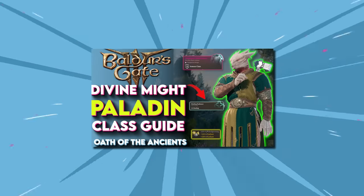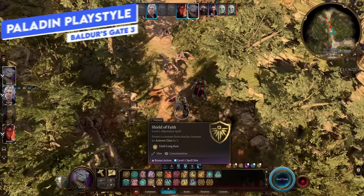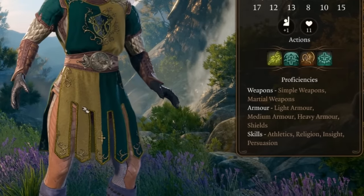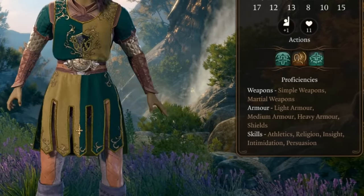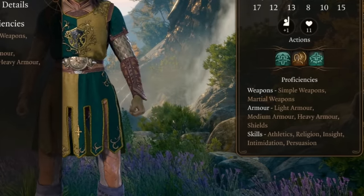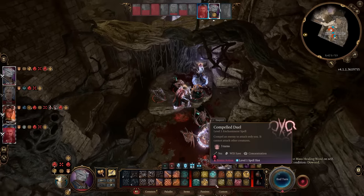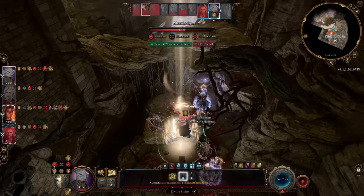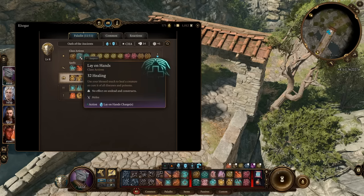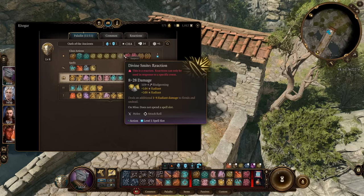The paladin is more of a support class, devoted to their oath. They have full armor proficiencies for light, heavy, and medium armor, as well as shields, martial and simple weapons. They can cast spells and have good healing options, fitting a flexible role as support, tank, or martial fighter. Their primary stat is strength for melee, but you also need to pay attention to charisma as it's your spellcasting modifier.